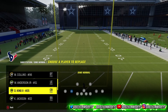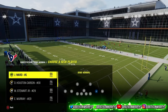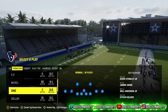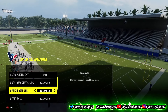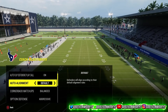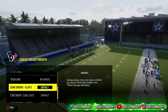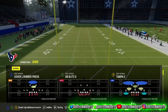On one side I recommend putting somebody kind of fast — 93 speed or faster. Make sure you have your best DBs in. Then go to your coach adjustments: auto flip off, auto alignment on default, and option defense on aggressive. That's the setup, and you can adjust based on how your opponent plays.